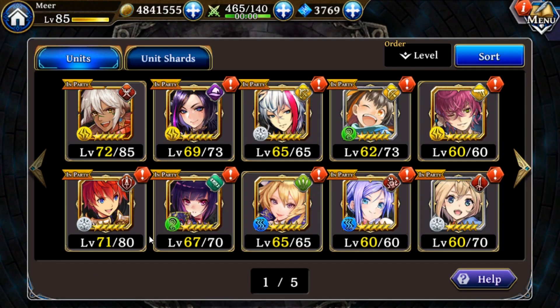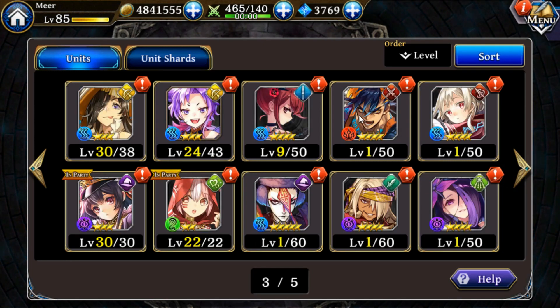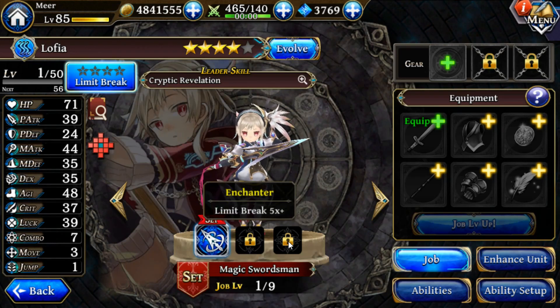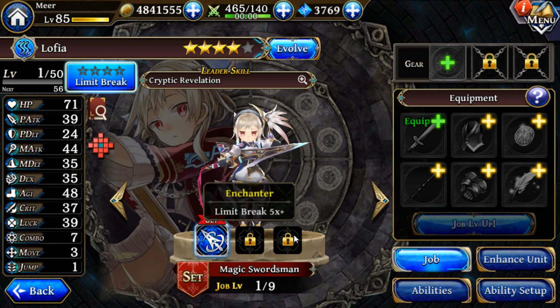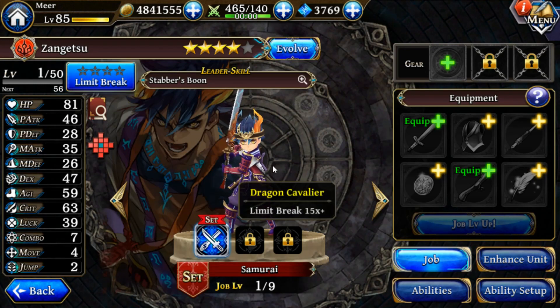For four stars, there are quite a few notable ones. Rahu gets Cronomancer at job one, which is the best supportive job currently available. Lofia gets Cronomancer at job three — her job one is Magic Swordsman, job two is Enchanter, and job three is Cronomancer, which along with her bulk from Magic Swordsman and increased cast speed from Enchanter, makes her one of the best Cronomancers in the game. Zengetsu, once you get him his job two Martial Artist and job three Dragon Cavalier, has such a huge attack thanks to the Samurai passive and his job two basic skill that he can basically one-shot almost anything in the game with enough buffs.